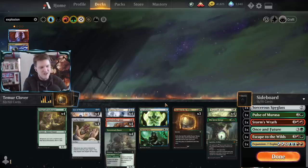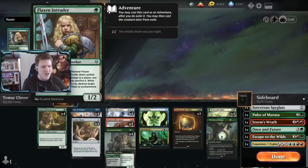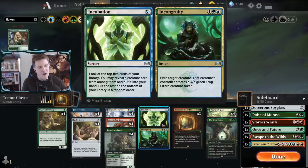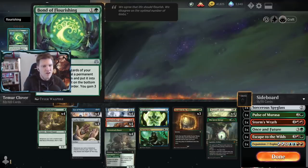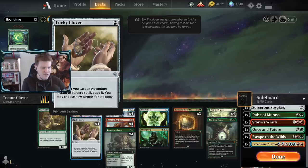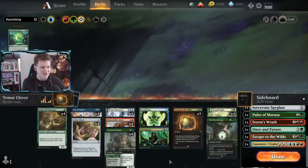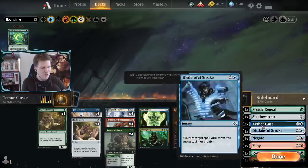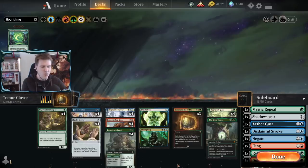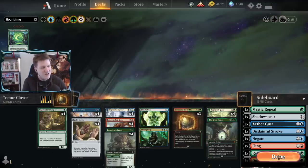Other adjustments I've thought about for a more aggressive meta: Fluxcharger Intruder for the mirror to attack down a Lucky Clover and deny the opponent their turn-two Clover. Bond of Flourishing can help find Lucky Clover, whereas Incubation can't. But overall I'm keeping the deck the same. This is a fun deck with a lot of play to it - when it gets rumbling, it rumbles. Let the nonsense begin!